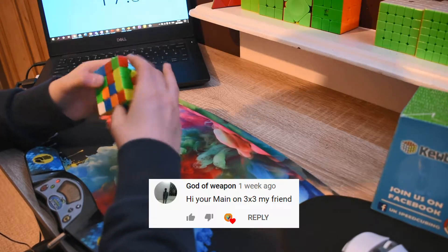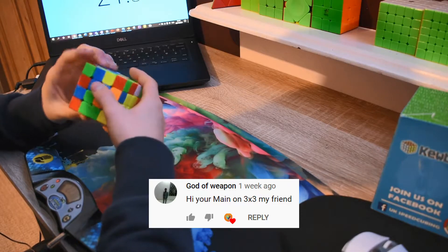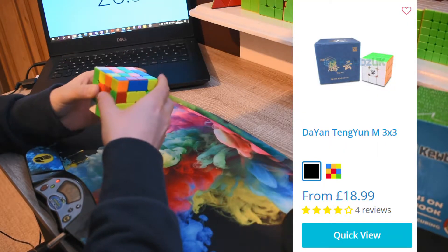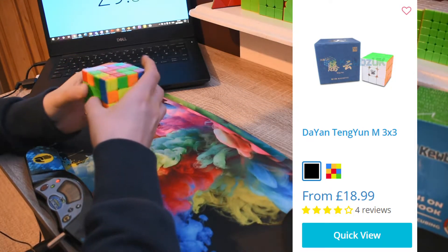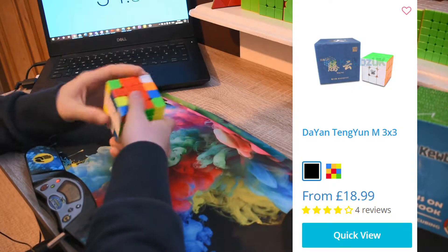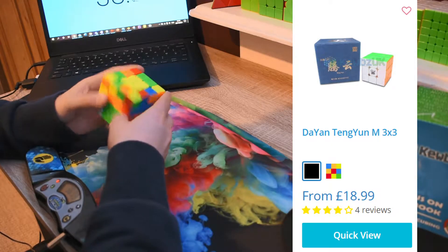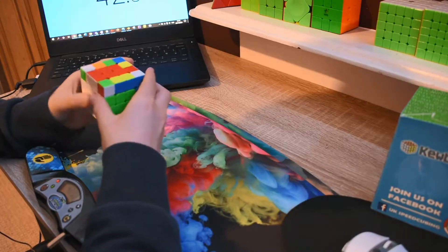The first question comes from God of Weapon. He asks what's your main on 3x3? My 3x3 main is the Diantenion, the original one, not the V2, and I just think it's a really great cube. It's got really smooth turning, really smooth and soft, nice clicky feel, perfect magnets, and I have it pretty loose and set up with some Lubist Pro from Cubes UK, which is actually a really cheap but good lube. So that's my main.